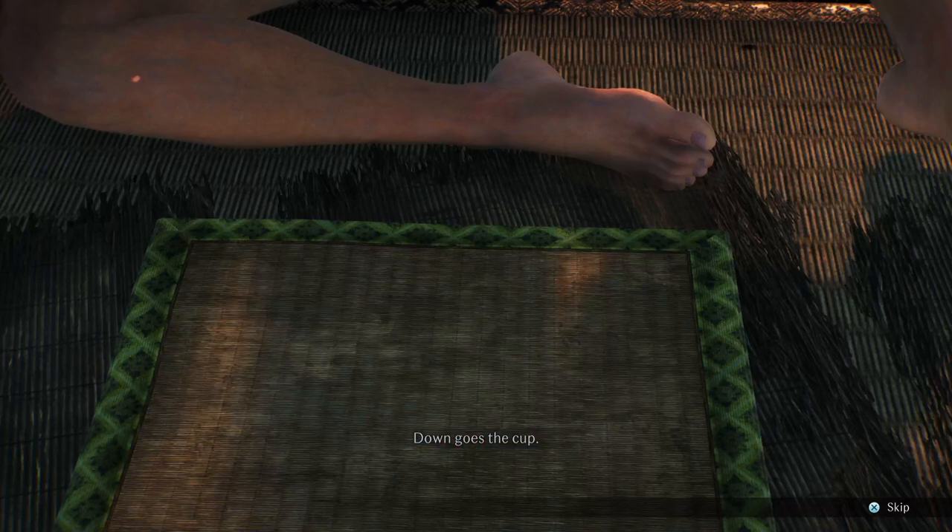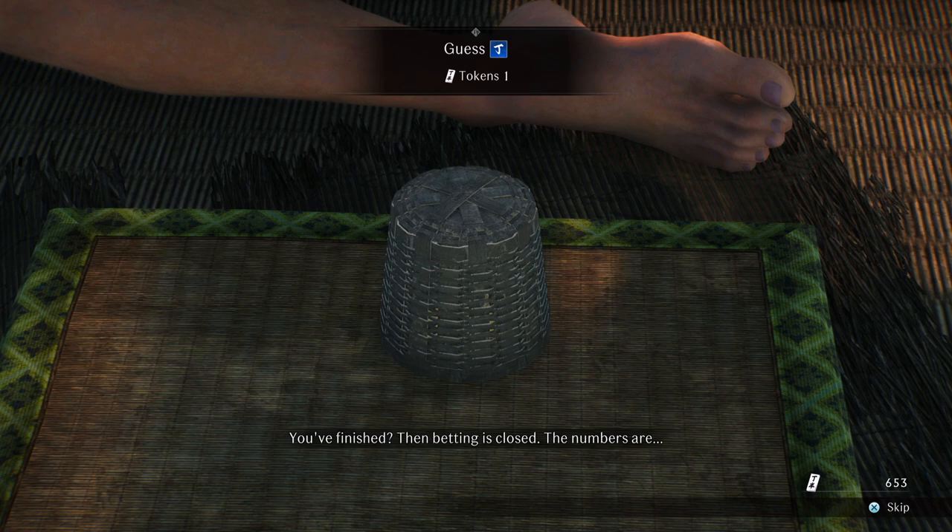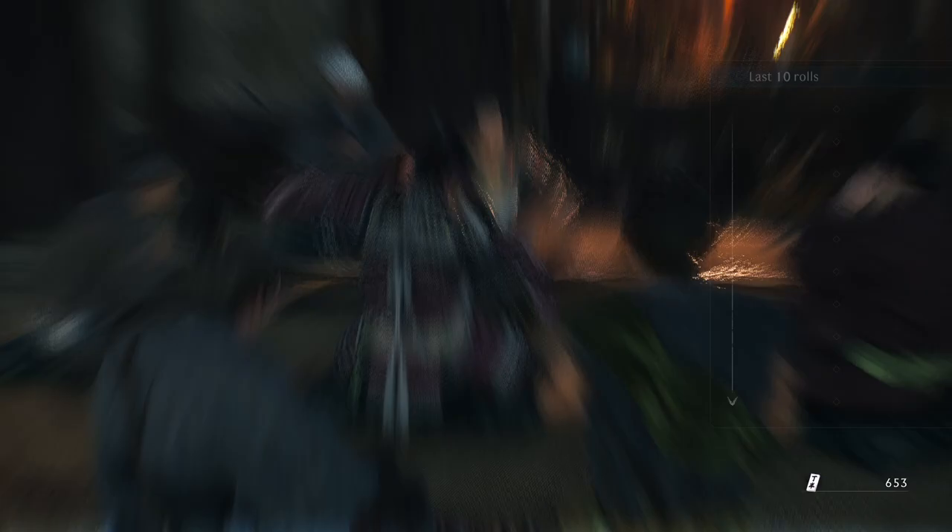We win by cheating. So the last 10 rolls was red, so we'll stay with even. And we got odd again — so we got two reds. Doesn't matter, don't care. I'm only losing one.